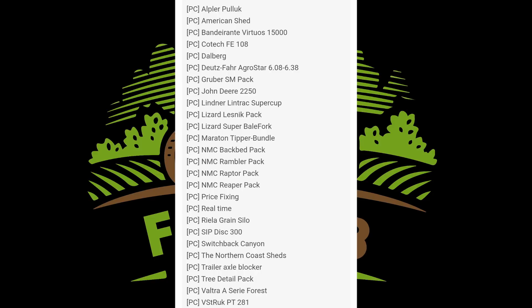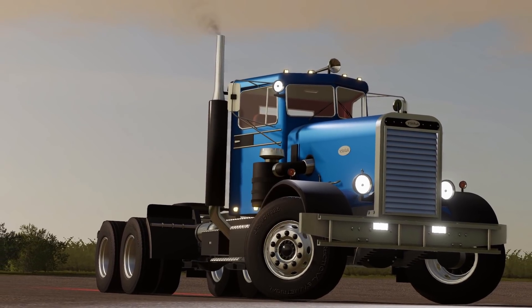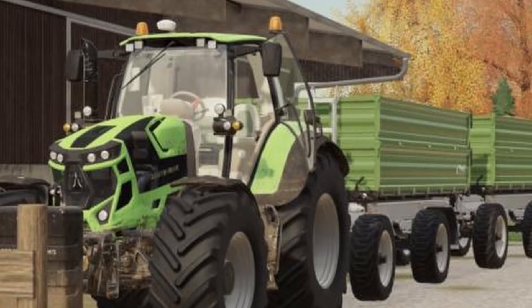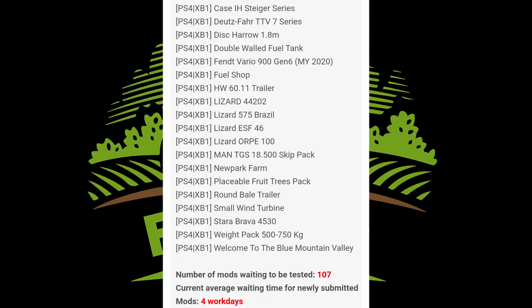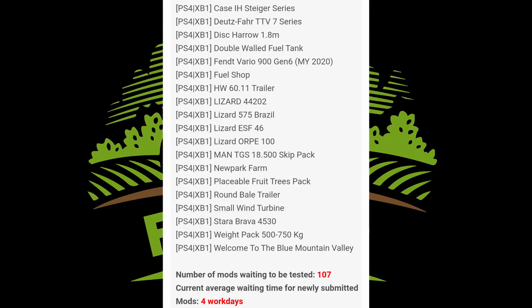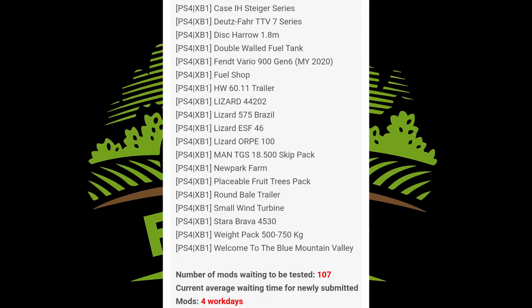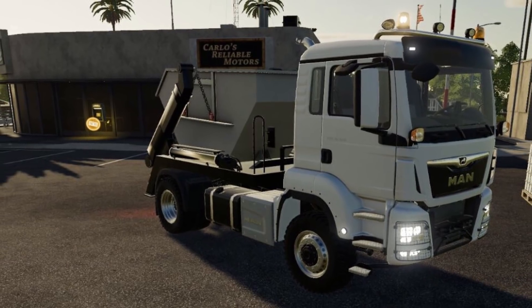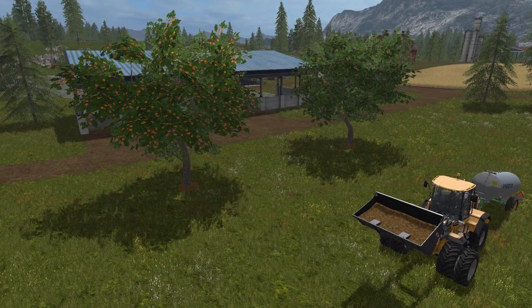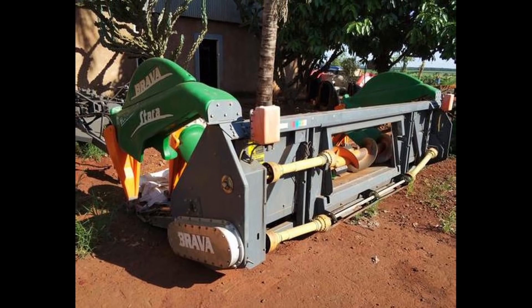Continuing the PC testing list: Northern Coast Sheds, Trailer Axle Blocker, Tree Detail Pack, Vulture A Series Forest, and VST Rook PT2A1. On PS4 and Xbox One we have: Case IH Steiger Series, Dodge Far TTV 7 Series, Disc Caro 1.8M, Double Walled Fuel Tank, Ventvario 900 Gen 6 MY2020, Fuel Shop HW 6011 Trailer, Lizard 44202, Lizard 575 Brazil, Lizard ES F46, Lizard Orbi 100, MAN TGS 18500 Skip Pack, New Park Farm, Placeable Fruit Tree Pack, Round Bale Trailer, Small Wind Turbine, Star Bravo 45, 30 Weight Pack 500/750 kilogram.